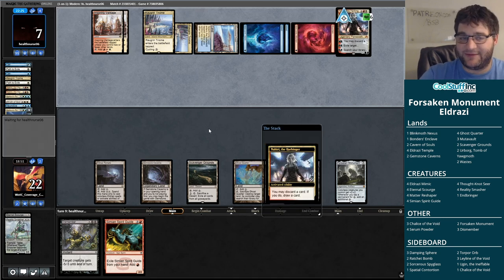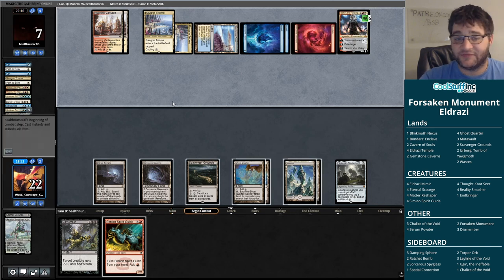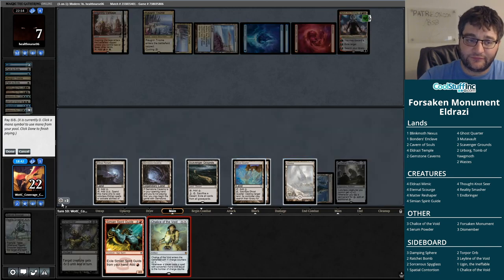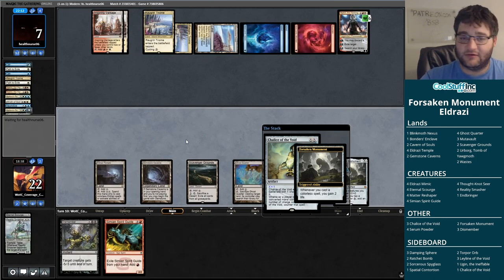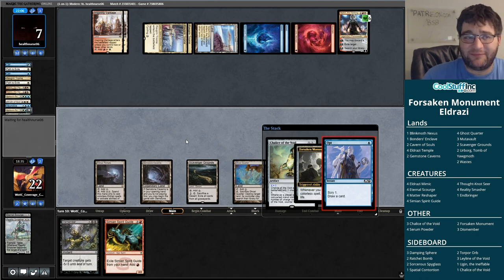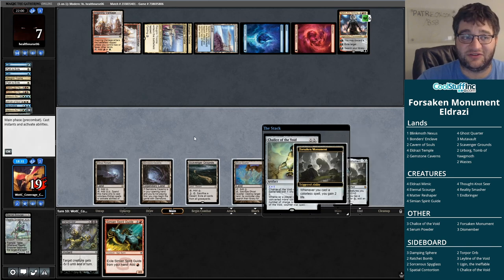Unfortunate game here. I guess we'll give it one more draw. If we hit a Reality Smasher, it is lethal — that's seven. We hit a Thought Knot Seer — we get to look at their hand and see if we're dead. Chalice of the Void — I guess I can Chalice for one. I don't know if this changes anything, nor do I know if it resolves. The reason I say that is our opponent gets to loot with that Nahiri. I'm not even dead to an Emrakul hit — do I have enough things in play? Not yet, but close.